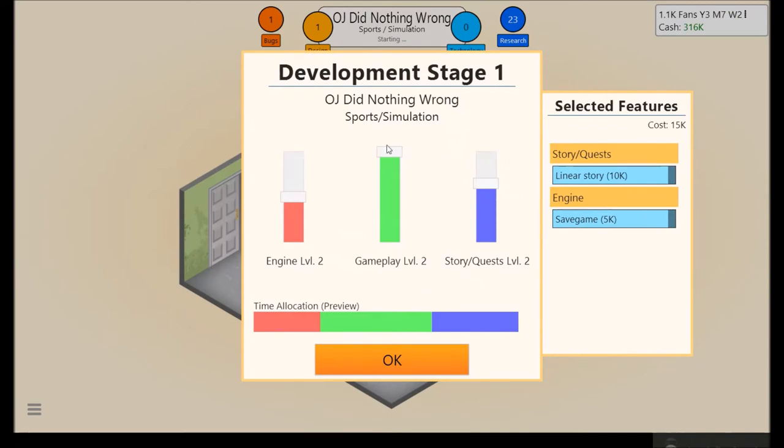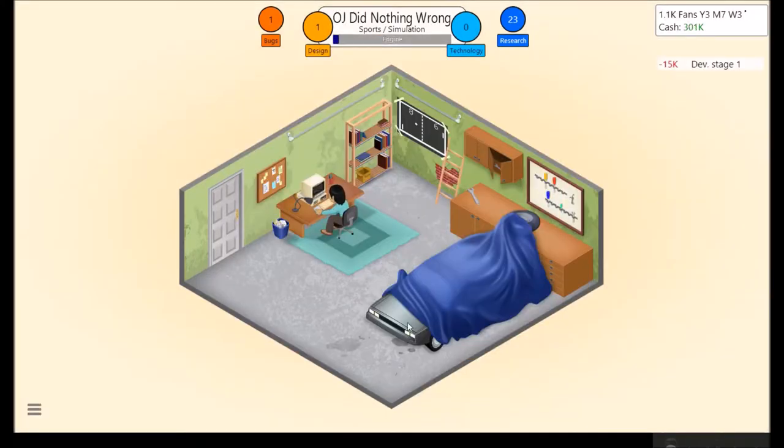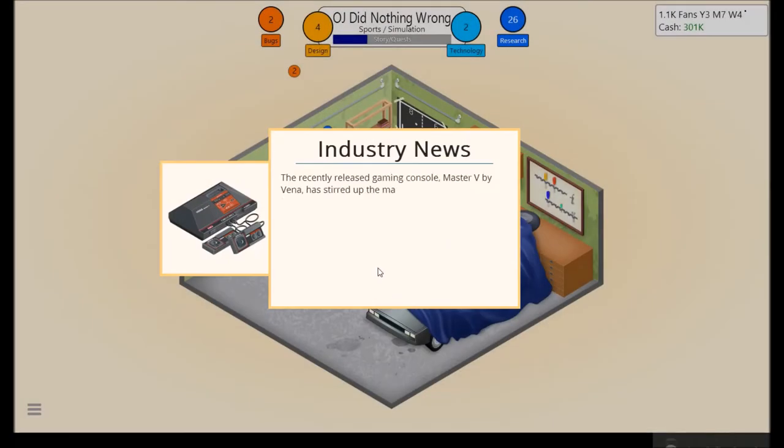Simulation — well, I know what's good here: high gameplay, about a quarter or so. I've always dealt with the sliders in quarters, you know. I'm not sure how good that actually is as a strategy, but it's just how I've been doing it over the years. Recently released gaming console Master V by Vena has stirred up the market worldwide. Industry experts say the console is not very well marketed in North America but will flourish in other parts of the world — released in Japan and that type of thing.